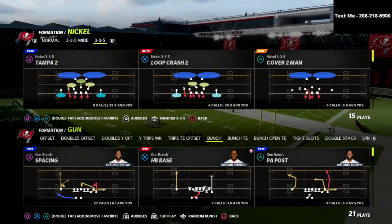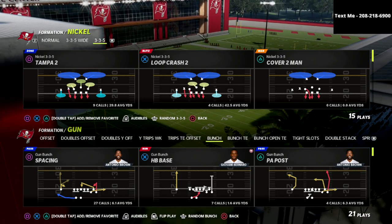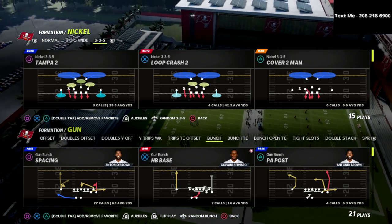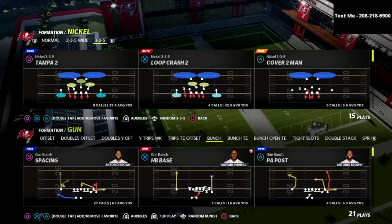In this video I'm going to show you a special little trick that you can do out of the gun bunch formation that almost every pro player knows and uses to be able to destroy the meta defense in Madden 22, which is 30-yard mabel coverages where they have 30-yard cloud flats, five-yard curl flats, and five-yard hook curls.